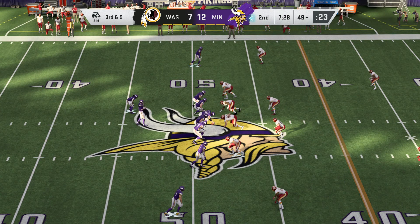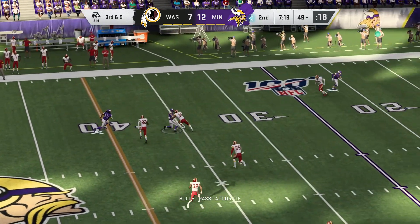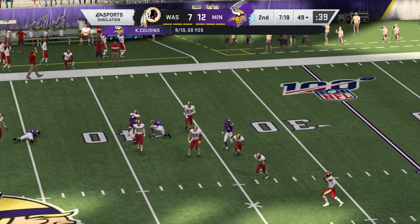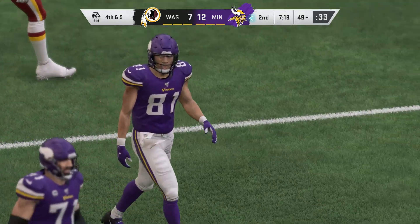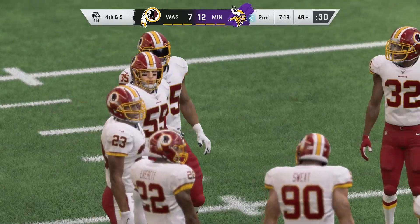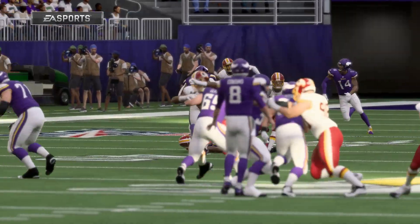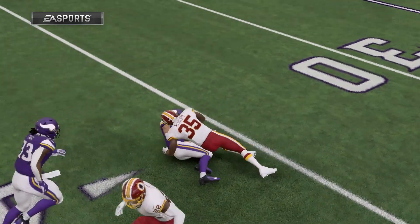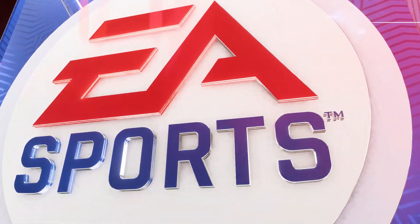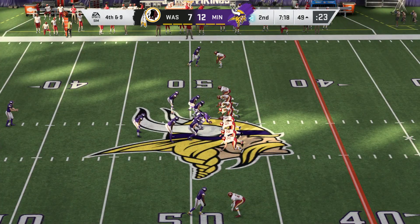The Vikings on third down, having only converted once in four tries — this is third and nine. Throwing — Cousins — and that will be incomplete. They went with a dime look on defense, flooded the field, blanketed everyone, took away all the passing angles — thus the incompletion. Here's Britton Colquitt now, on to punt for Minnesota.